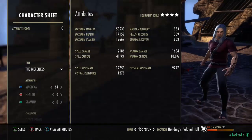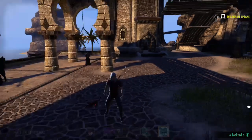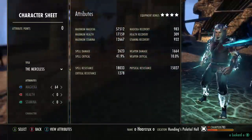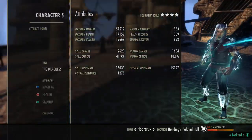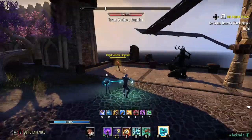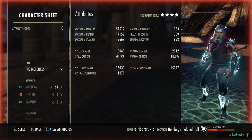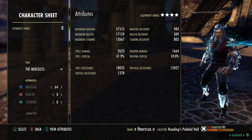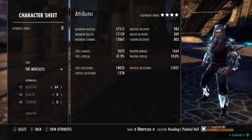So without further ado, let's hop right into it. This is our stats completely unbuffed, and then buffed up: 57k max Magicka, 2600 spell damage going up to 3000 spell damage. We have almost 1000 Magicka Recovery and almost 1000 Stamina Recovery. This is a super low recovery build, which doesn't really matter because of our bar setup and the sets we're running — and Magwarden in general is pretty resourceful.